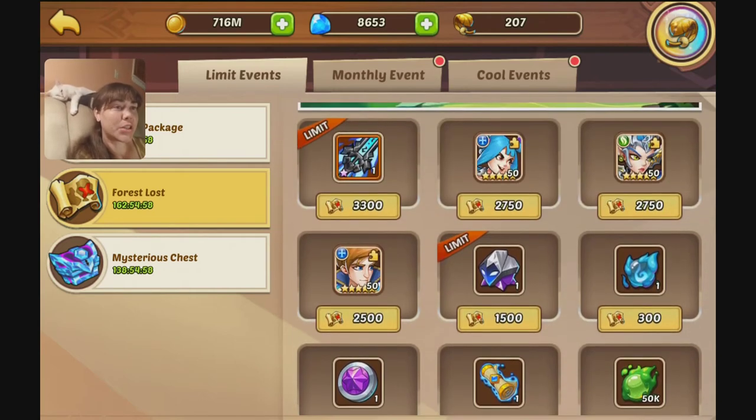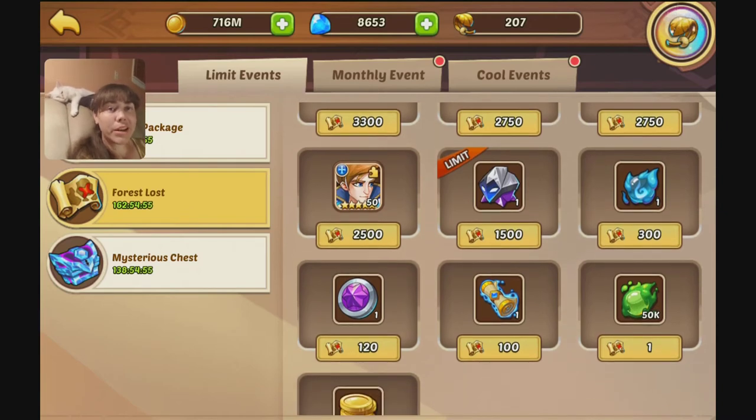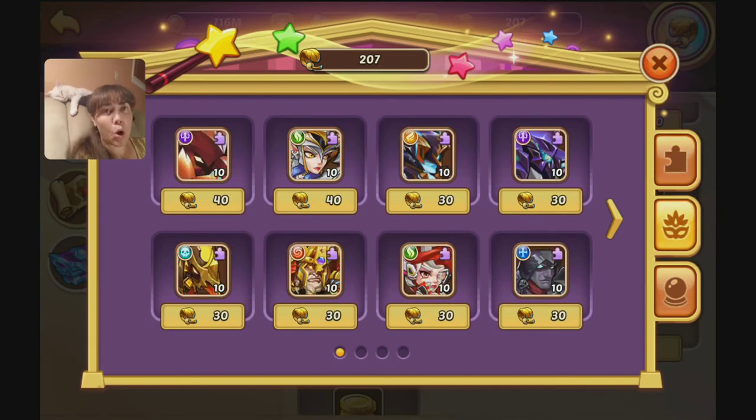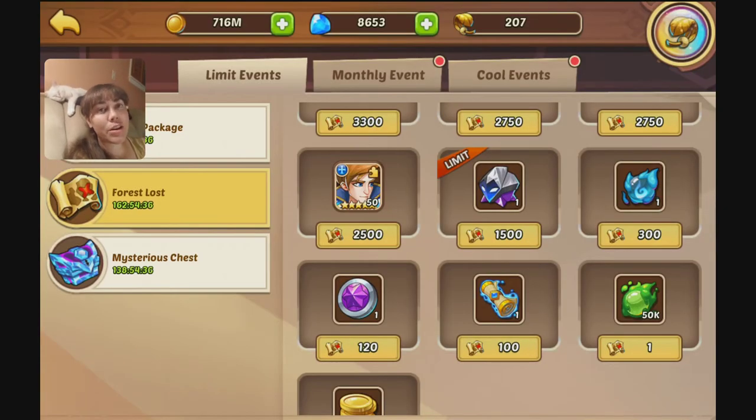I'm probably going to go for the skin box again because I'm desperately trying to get one of the good skins. I really need the Valk skin, and of course I want to buy the Aspen skin so badly. But Valkyrie is my only E5 right now, so I know she needs the skin more than Aspen does despite how much I like it. So I feel like if I get the box, I'll have at least one more shot at getting a useful skin, and then I could decide how to spend my relics.